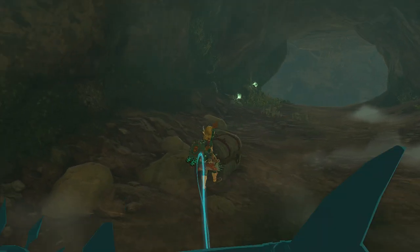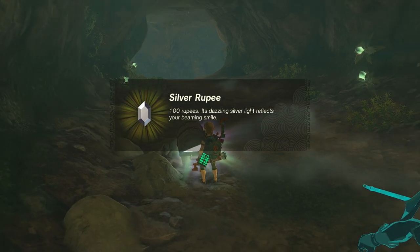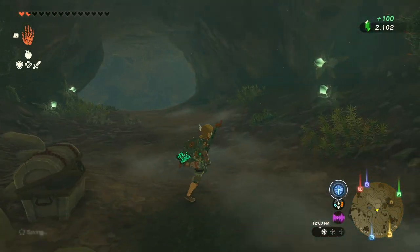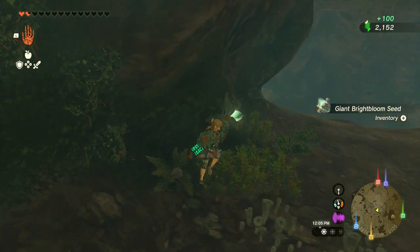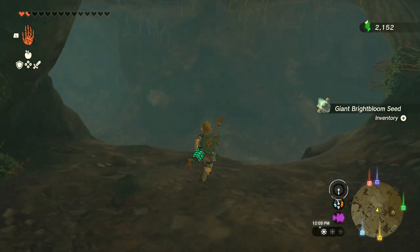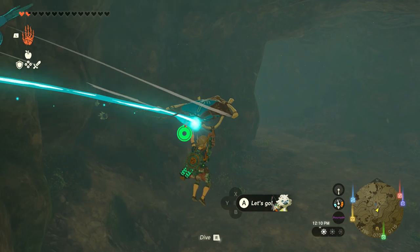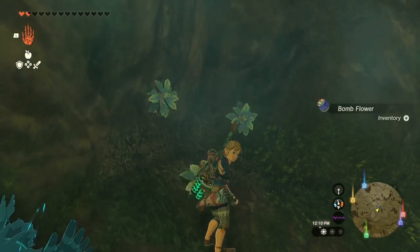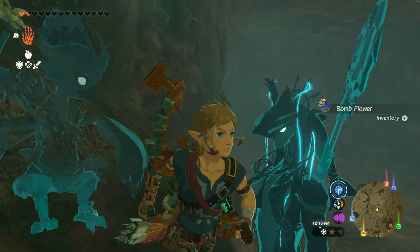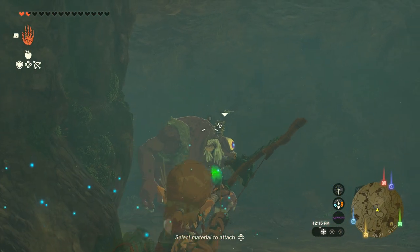I want to make sure I showed you that because it's a very useful little treat in here. And of course there is also a Bubble Frog in here in another alcove right near where we're about to fight the Hinox, so make sure to grab the Bubble Gem from the frog. The Bubble Frog is actually to our right in the little outcropping that you can sort of see next to the Hinox.